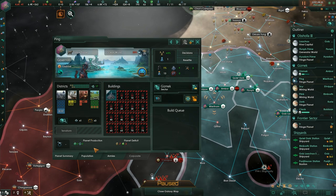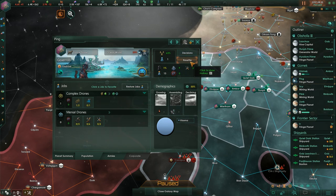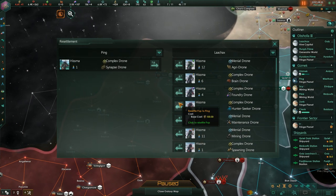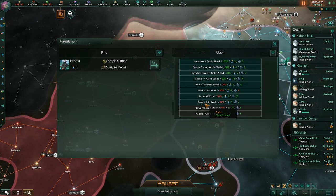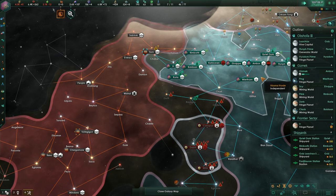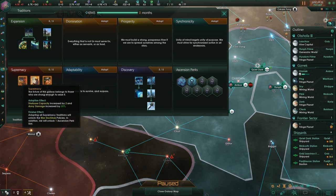Looking at fringe systems — currently nothing's declining except one person on an ocean world with loads of minuses. I'm going to resettle them to the Gaia world. Our construction is complete so there should be nobody there now. We now have an additional tradition perk: ship build cost reduction, ship fire rate increase, ship upkeep reduction, and naval capacity increase — anything reducing costs is pretty good.